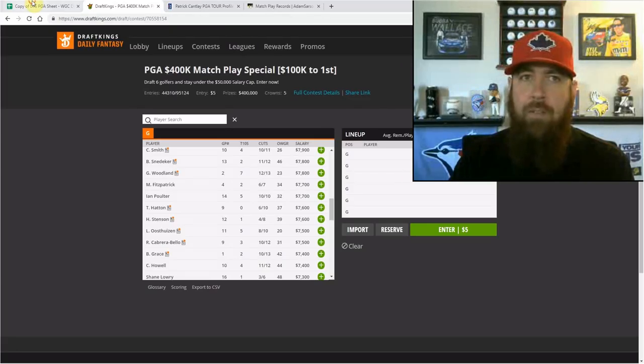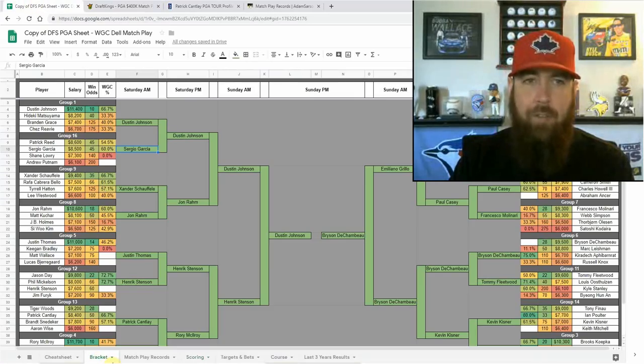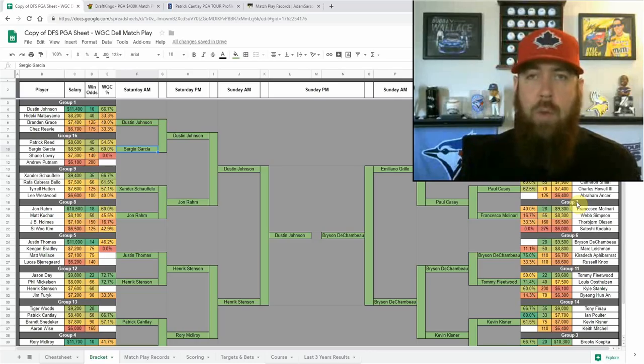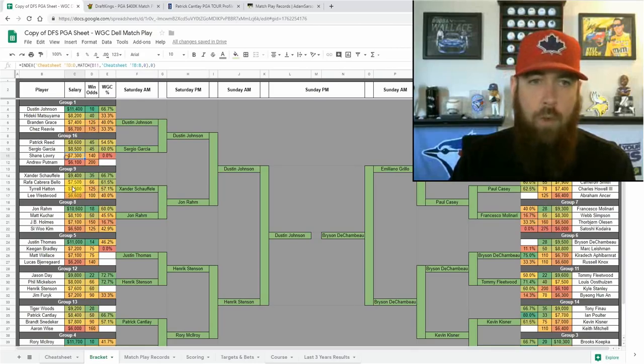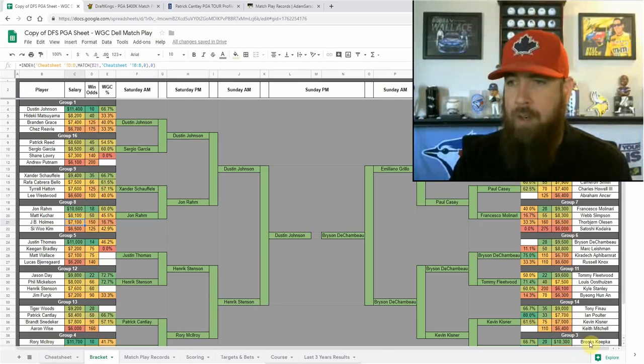Going back to the bracket — if you can find a golfer in one of these groups that you feel is going to dominate one or two of those opening-round matches and get a lot of those bonuses, you're really going to help yourself. The next strategy thing I really think you need to concentrate on is looking at the regions — groups one, two, three, four here make one region, then four groups down here make another, four groups here, and four groups there.